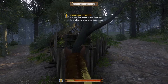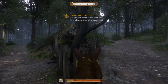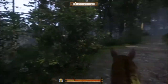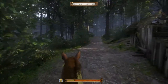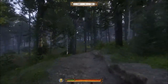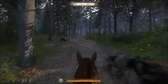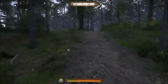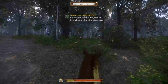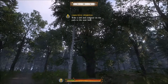Next instruction: go straight ahead to the next fork by a clearing with a big beech tree. If you look back, you can see that straight back — this would be straight ahead. We're looking for a very large tree. And there's a very large tree. Objective complete — there's our large beech tree.